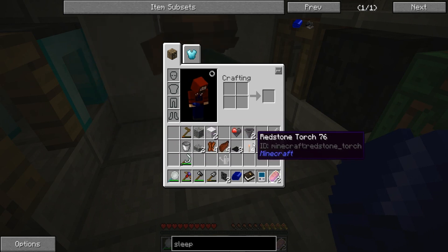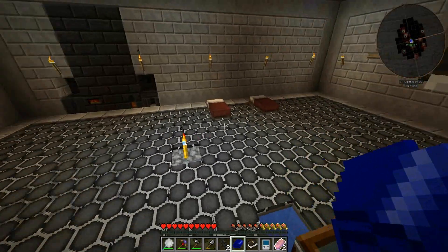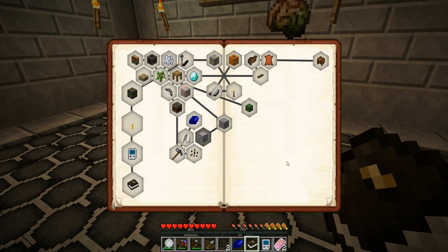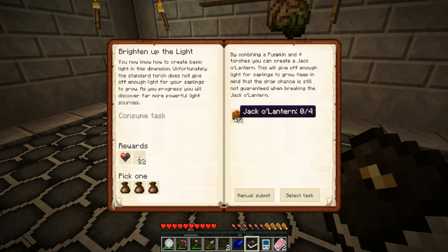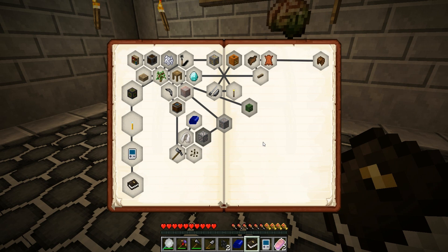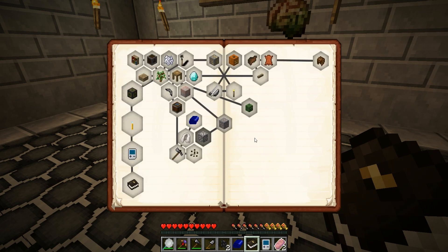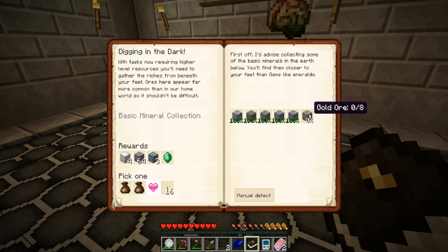Here's some redstone torches for good measure too. You're so thoughtful. Let's see where that takes us - oh, we need four jack-o'-lanterns, and that'll give us 32 torches, a quarter heart, and a reward bag. I have flint and steel on me, so let's do it. Then we're kind of stuck because we need iron and eight gold ore.